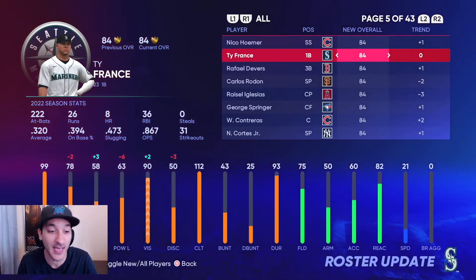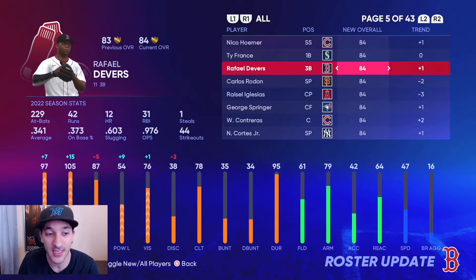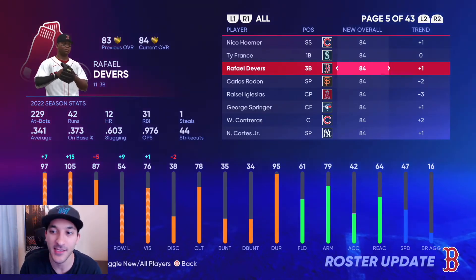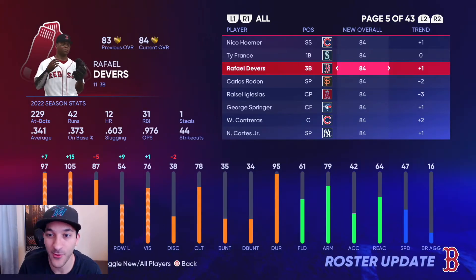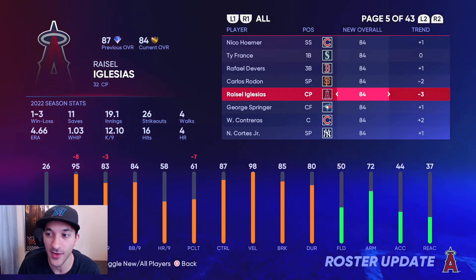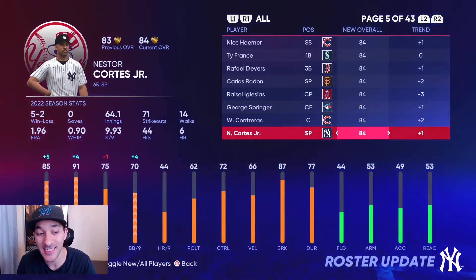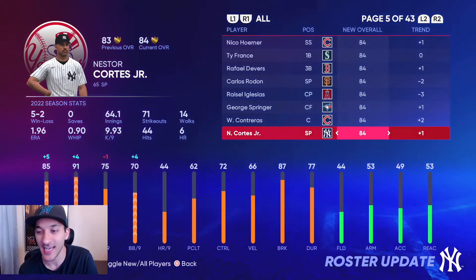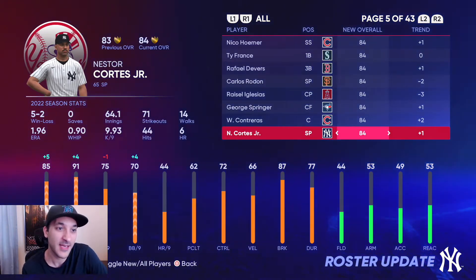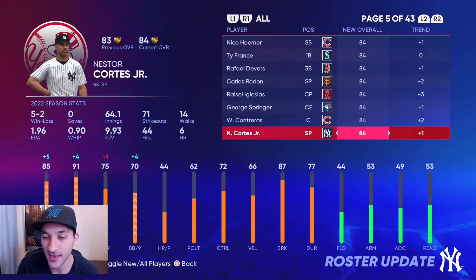Jazz gets a small downgrade but is still a really good card. Trea Turner only got plus one — I feel like with the hitting streak he would have gotten a bigger upgrade. Aaron Nova, Kyle Tucker, Alec Manoah, and Joe Musgrove all get upgraded to diamond. I expected Ty France and Rafael Devers to get diamond upgrades too — Devers literally just got a Player of the Month card and has been killing it — but no upgrade for him. Cortes is another one I expected to get upgraded; he's been leading the Cy Young race.